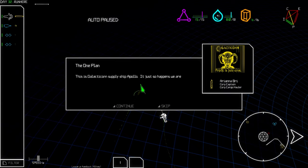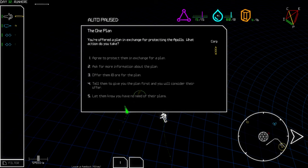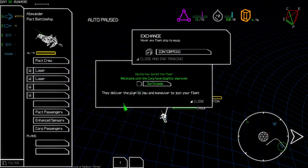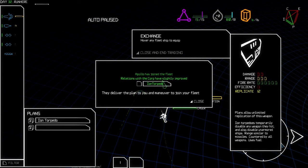At least water is back under control. 'This is Galacticon supply ship Apollo. It just so happens we were carrying plans for Pact warships. We were prepared to grant you a perpetual use license for a set of plans in exchange for protection.' What does a plan do for us? I'm tempted — before ion torpedo?